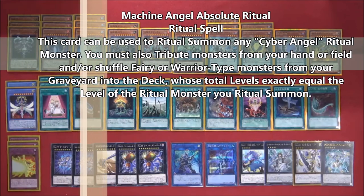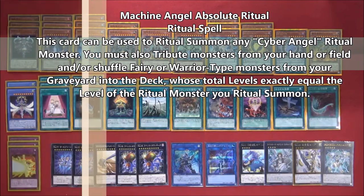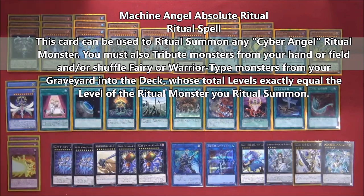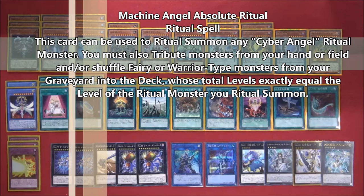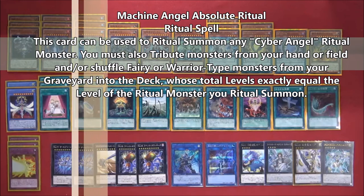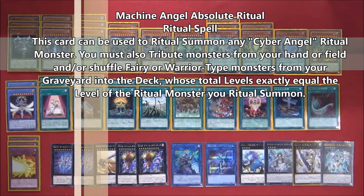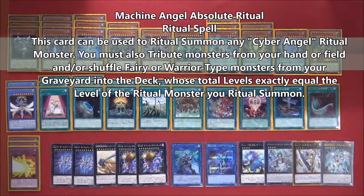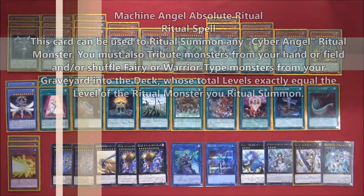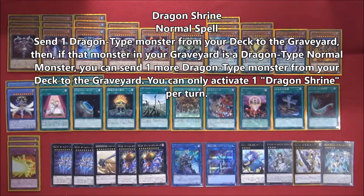The Cyber Angel ritual spell is in the deck because you can use monsters from your graveyard — banishing or shuffling them back — to pay the ritual summon cost. So you can use the Time Lord monsters and the Kaiju in your graveyard to ritual summon the level 10 Cyber Angel without losing resources from your hand. Then if your opponent has any extra deck monsters, they're all gone.